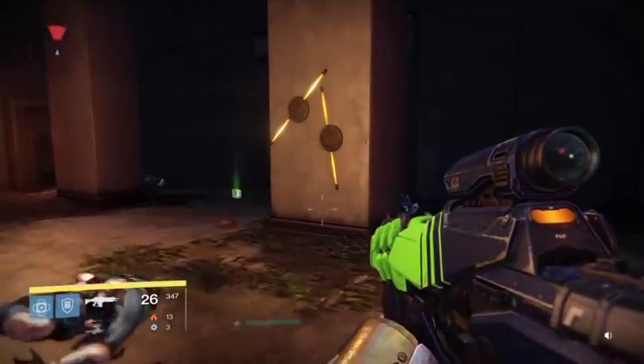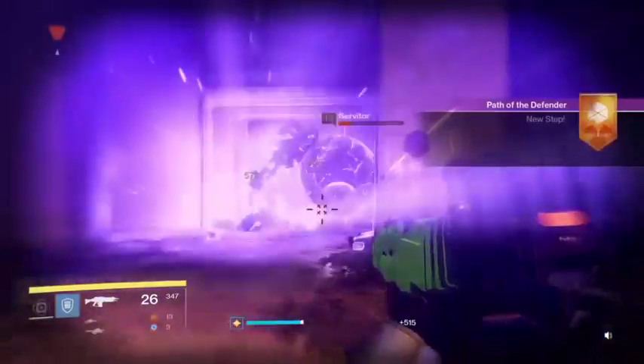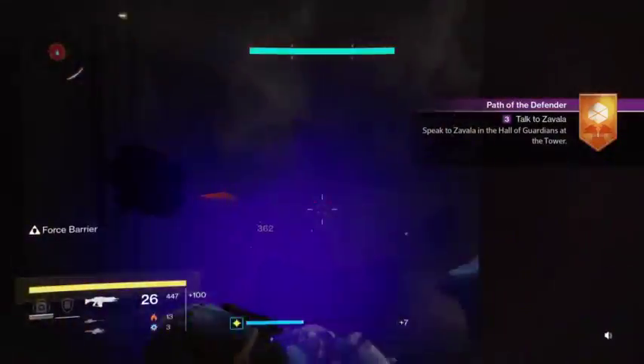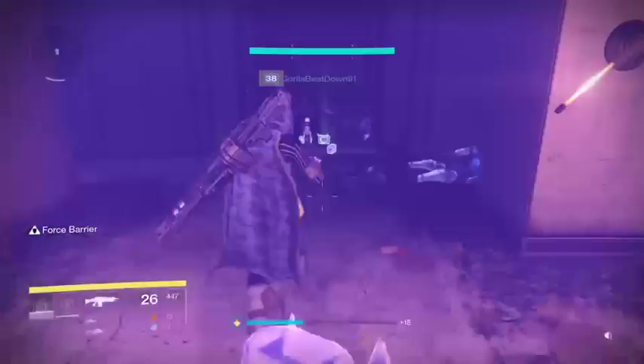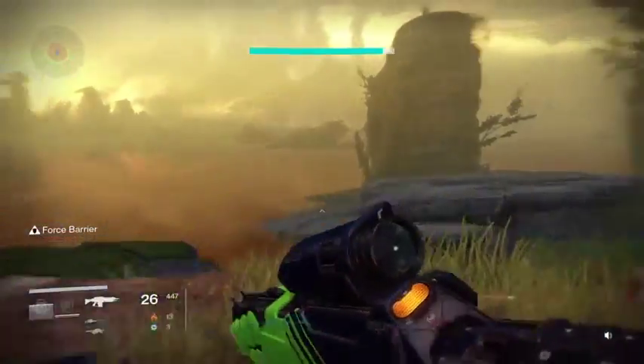There they are. The easiest way to kill these guys is with your grenade — kill as many as you can at once, boom. And then when you're done with your grenade, punch one with your special punch, then throw up your ward and kill the rest.